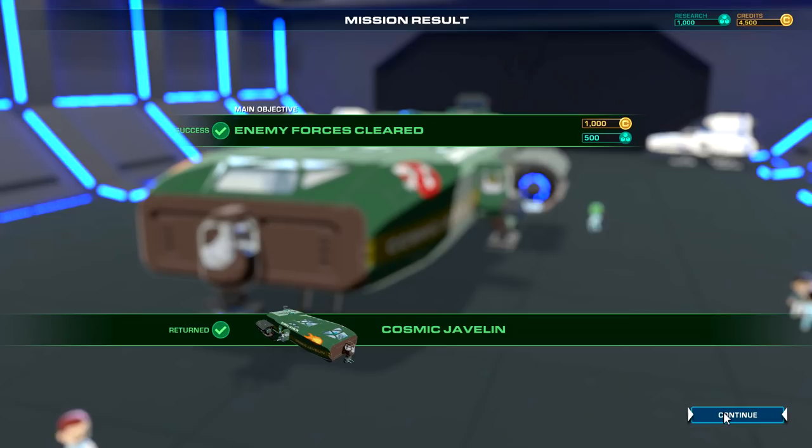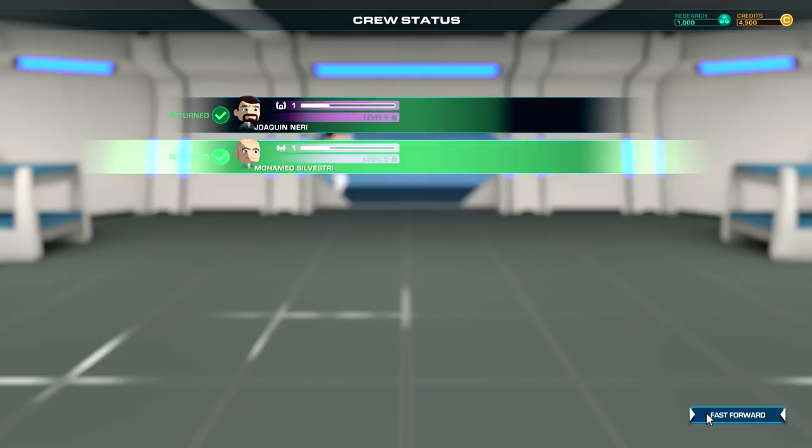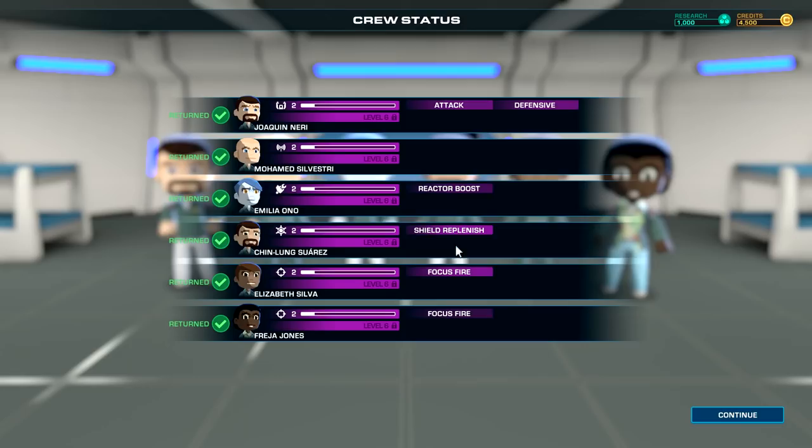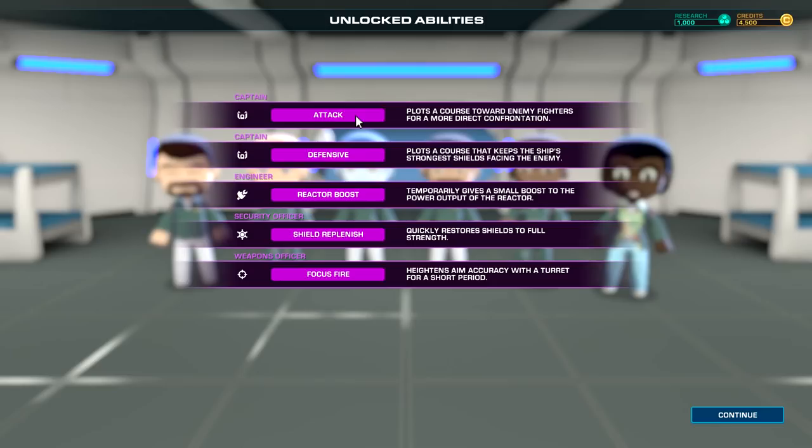Enemy forces cleared — that's the objective. Cosmic Javelin — excellent. We got an extra thousand credits and 500 research points. Everybody's being upgraded again. Attack, defensive, reactor boost, shield replenish, focus fire — everybody's doing great. Unlocked abilities: attack plots course towards enemy fighters for more direct engagement. We had patrol before, now we have attack and defensive plots — defensive keeps the ship's strongest shields facing the enemy.